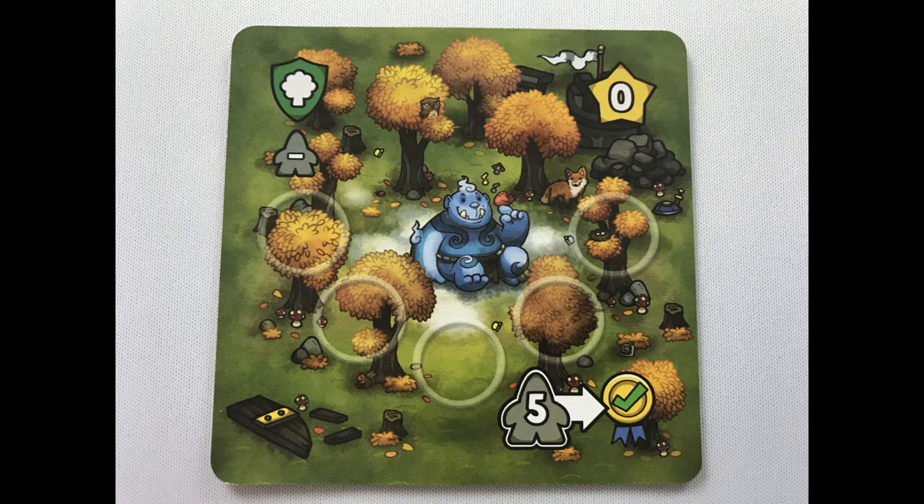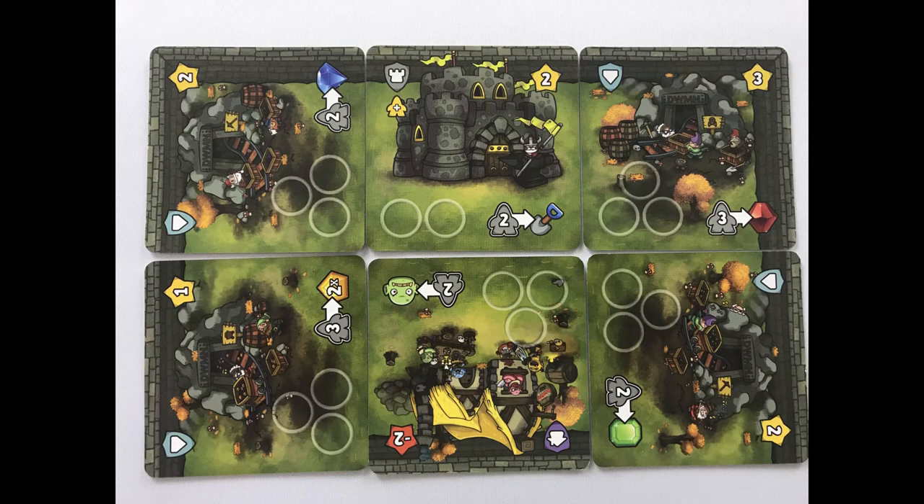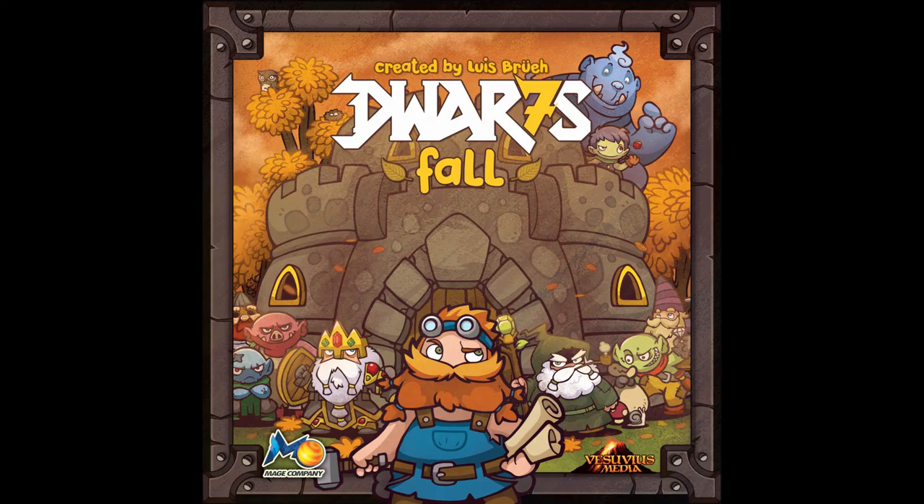Players then score. Completed trading goals are worth their printed point value. Gem cards remaining in hand are also worth their printed value. Each monster the player killed is worth three points. If a player's castle is in play, score points for every kingdom card within the walls of the castle.